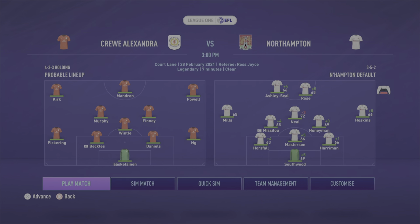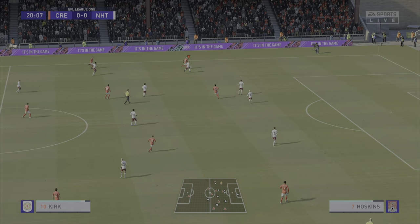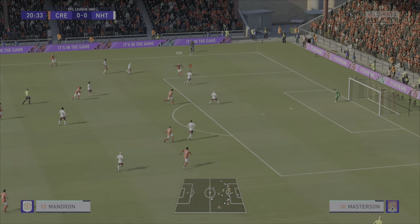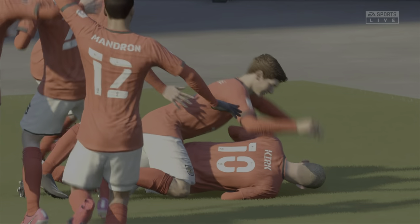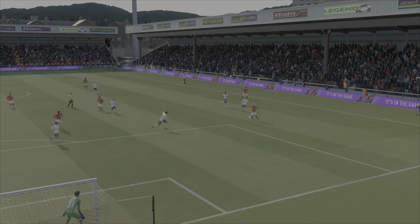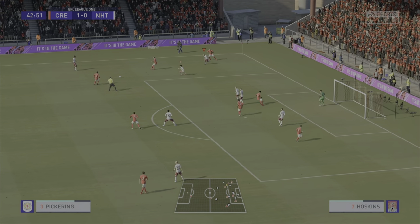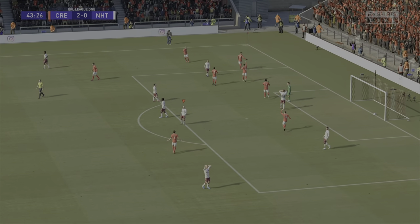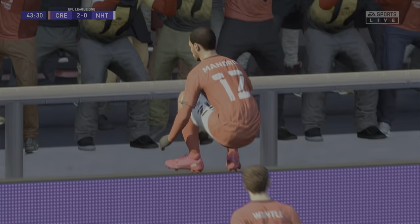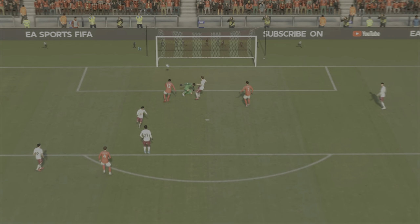Big changes are now coming. We've switched here to 3-5-2. It's Southwood, Horsefall, Masterson and Harriman; Misalou, Luke Neal, and Honeyman in midfield with Mills and Hoskins wide; Ashley Seal and Rose up top. Let's see how this goes with a more compact extra man in defence. Here's Kirk chipped in toward Harriman, who heads it past his own goalkeeper. Michael Harriman with such a poor header and it flies into the top corner — a striker would be proud of that one.